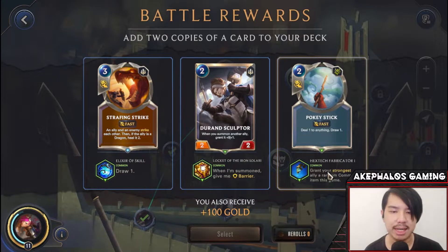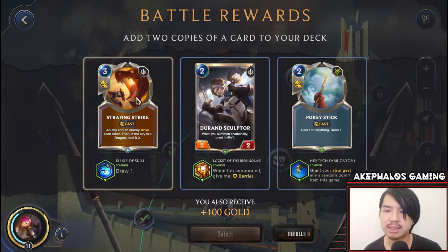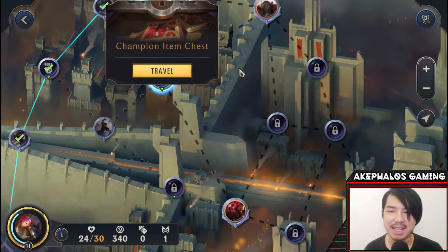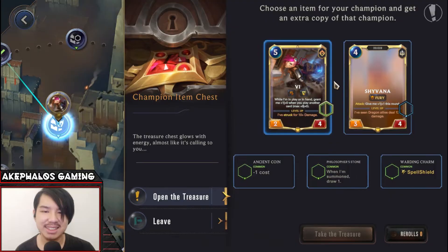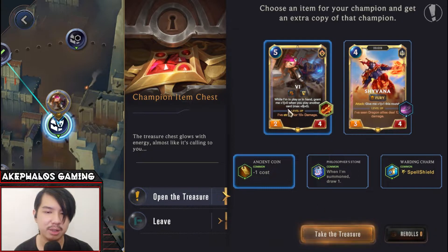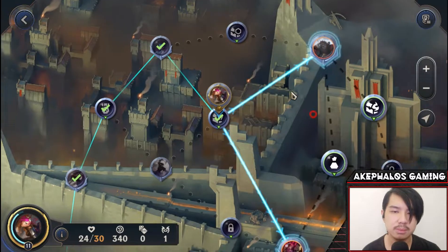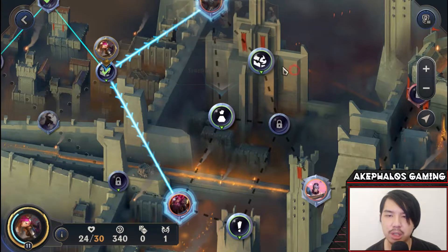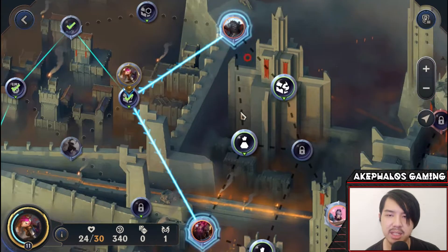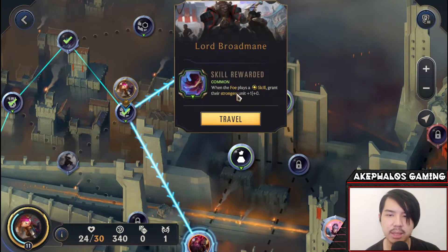Battle rewards: we pick up Strafing Strike — ally and enemy strike each other, then if the ally is a dragon, heal it too. It's essentially single combat with a dragon heal bonus, much better than the other options. At the Champion Item Chest, we see options for Vi and Shyvana: Ancient Coin, minus-one-cost Philosopher's Stone, summon draw one, and a Spell Shield. I think the Ancient Coin will be good — we're going to give it to Vi since she's a five-cost, so we can bring her on early if it comes down to it.